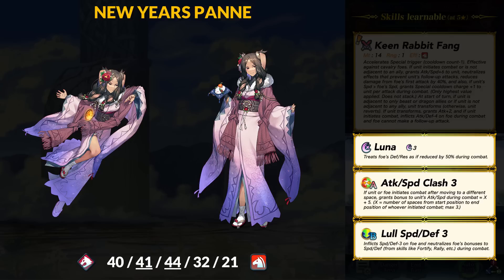Clash 3 does not have the extra stat debuff neutralization effect if you or the foe move 2 spaces — it is a pure stat booster. However, if you can move 3 spaces, you can still get plus 8 Attack and Speed, which is quite high for a tier 3 skill. If these show up on demote or Heroic Grail units in the future, they're pretty good picks for cavalry units. Infantry and flyers can also meet the 3-space max via warping and bonus movement skills. To pair with the Clash 3 skill, Pan also has Low Speed and Defense 3, another decent B skill.